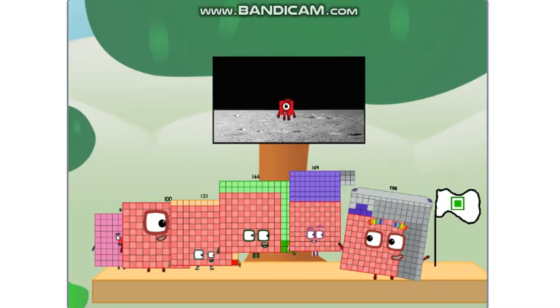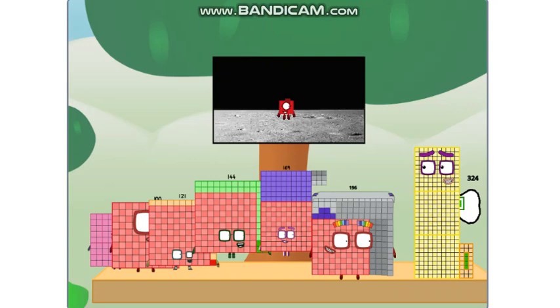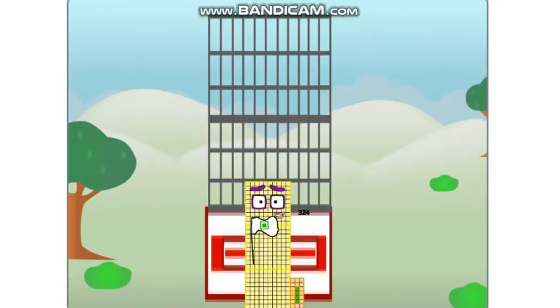The square has landed! We did it. The only thing left now is to plant the square club flag. Motherland, we have a problem — I forgot the flag. Don't worry, little one, I'll take care of this. And I promise: no rockets — square power only.